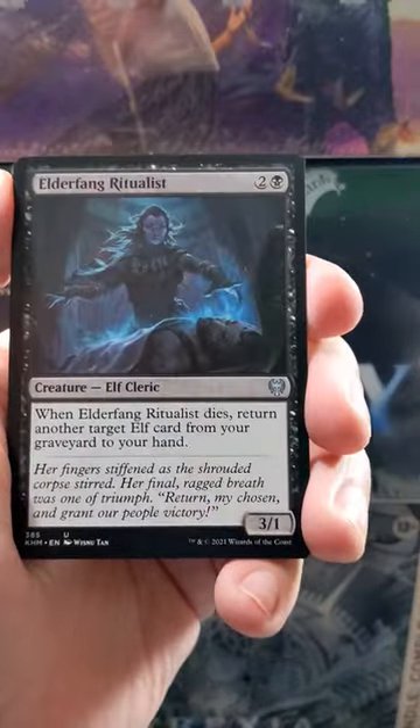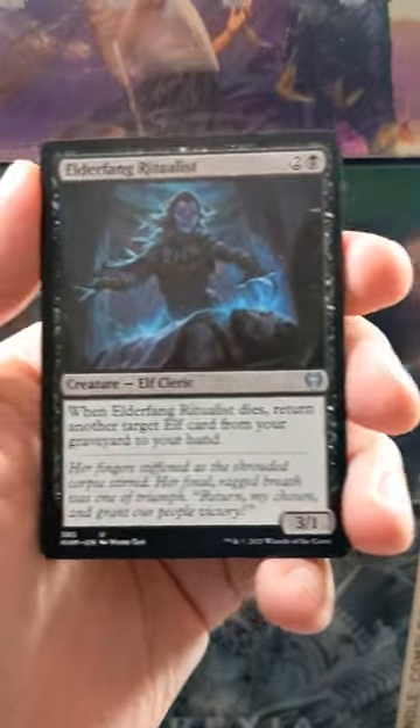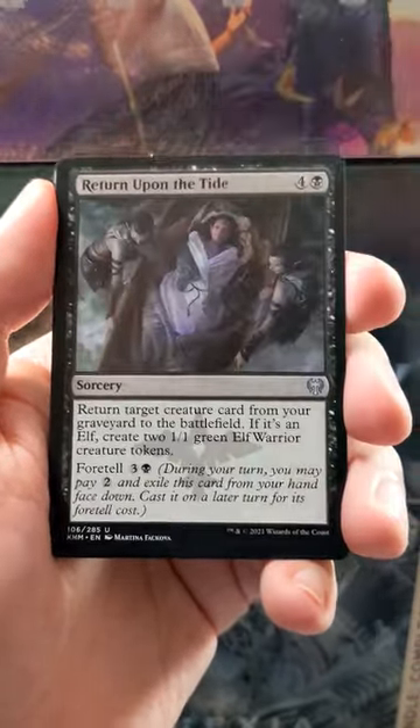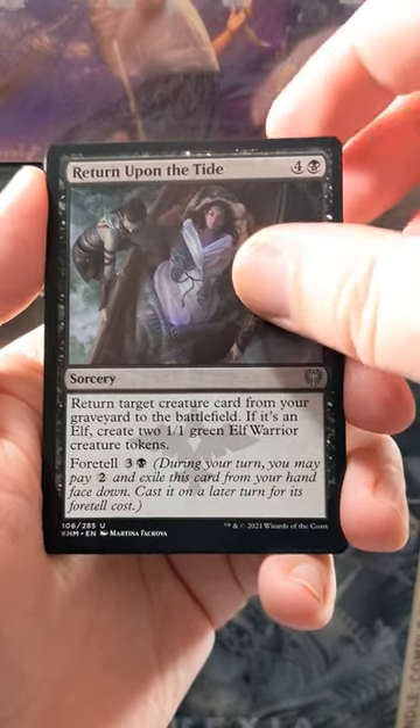Of course we've got three commons. Not too bad. We've got Elderfang Ritualist and Thornmantle Striker. Looks like we've got an Elf pack here.